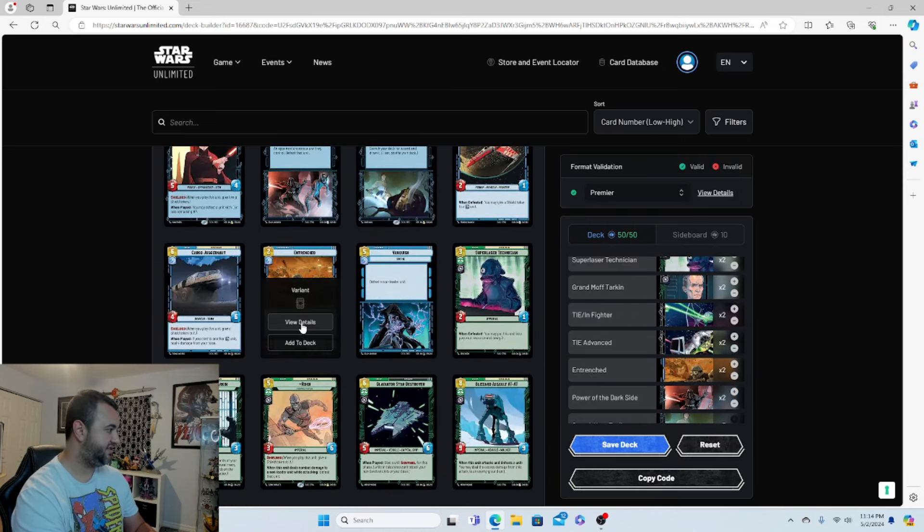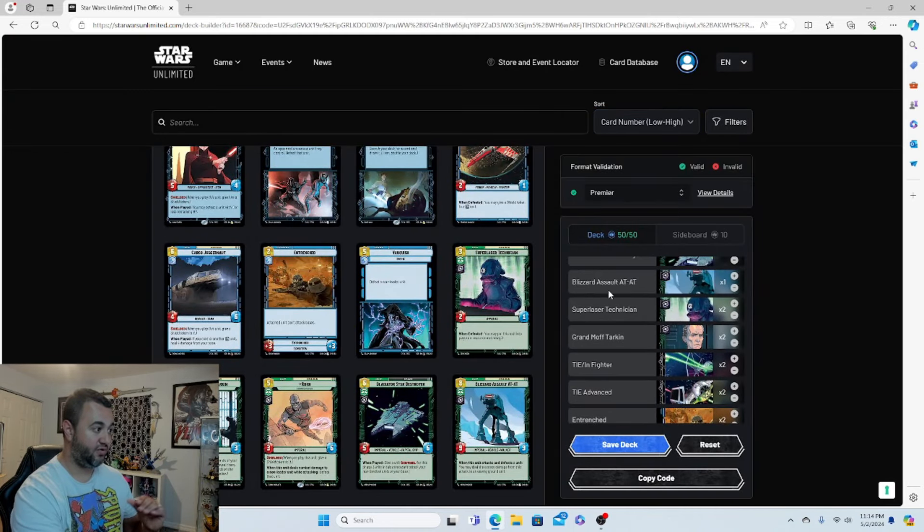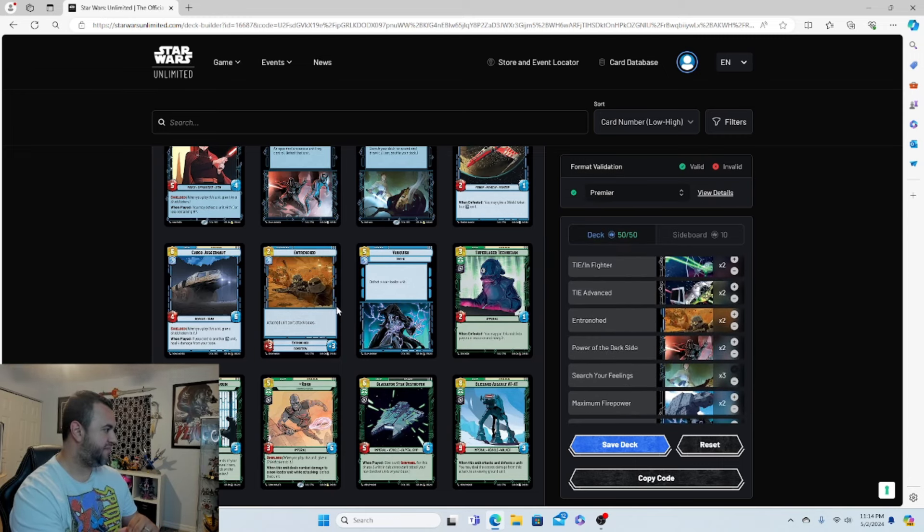The only upgrade in the deck is Entrenched — costs two. The attached unit can't attack bases, which is fine because we want to be attacking enemy units anyway. It gives plus 3/plus 3. Put this on your leader, Count Dooku, or especially the Blizzard Assault AT-AT late game — you can really wreck your opponent.